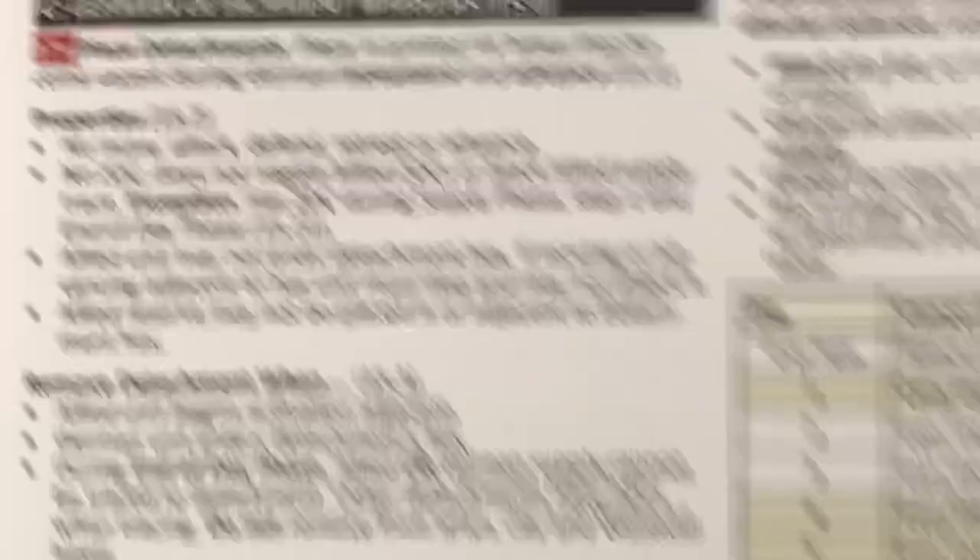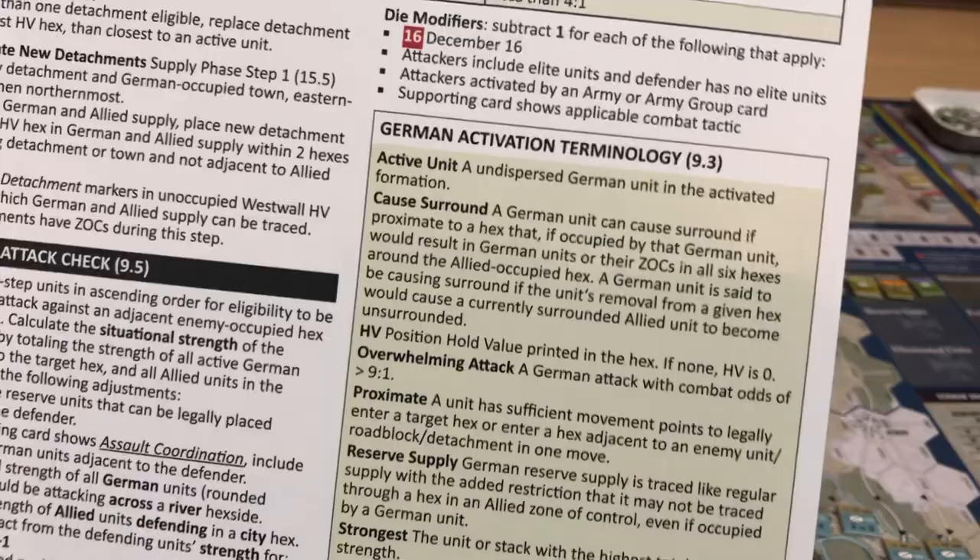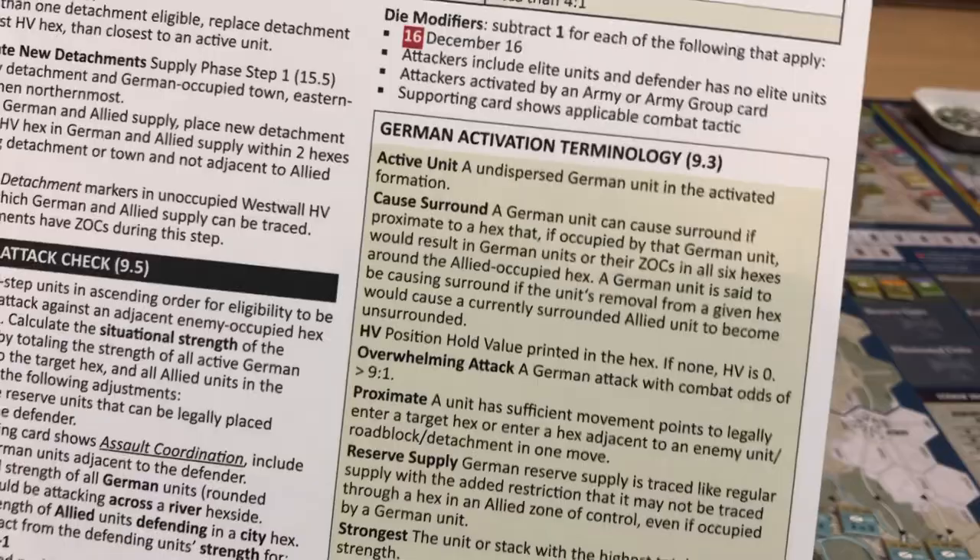There's a new thing called German Detachment Marker that we'll have to deal with. There's a German Attack Check — this is where I started to glaze over and skip, but we're definitely going to have to go through it. It's the thing that decides whether or not they're going to attack you, and there's a lot of 'Cancel Attack If' conditions. Cause Surround is a new term but it's so similar to what we're used to — no issue there. There's also this new term called Overwhelming Attack, which is if they have odds greater than nine to one.